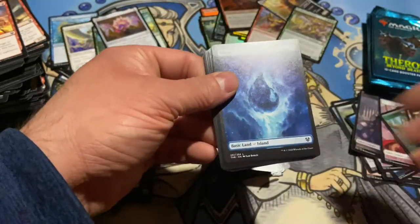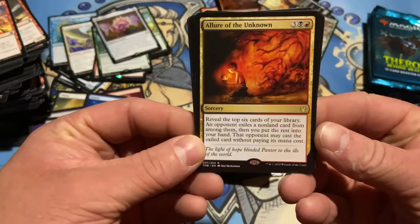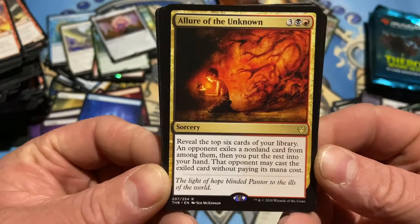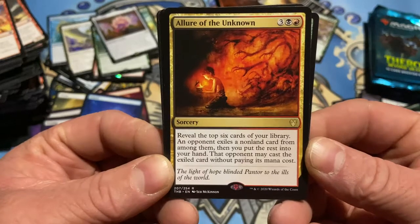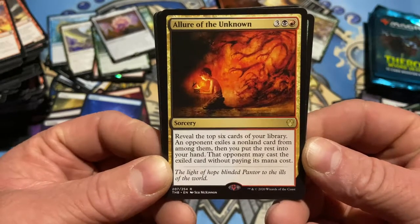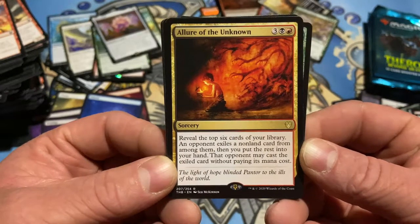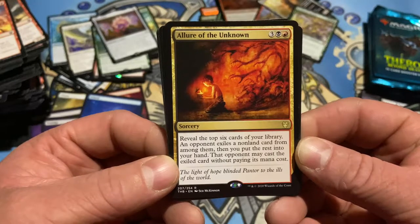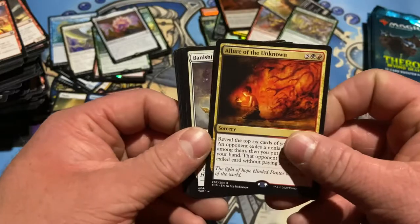I think we got another island — I was right. Allure of the Unknown — reveal the top six cards of your library. An opponent exiles a non-land card from among them, then you put the rest into your hand. That opponent may cast the exiled card. Could be bad depending, but you get the rest — that's powerful.